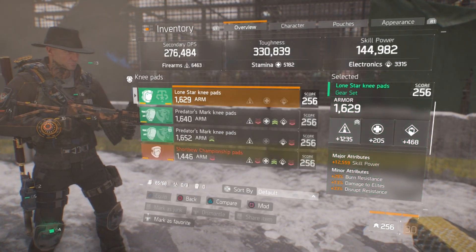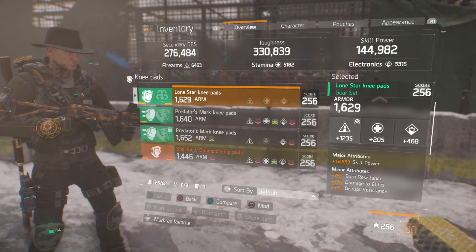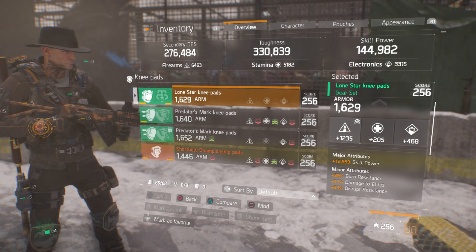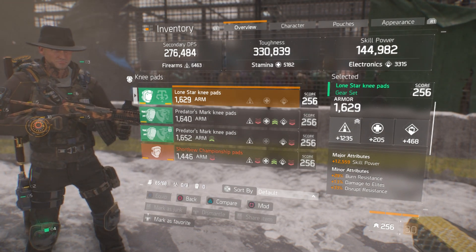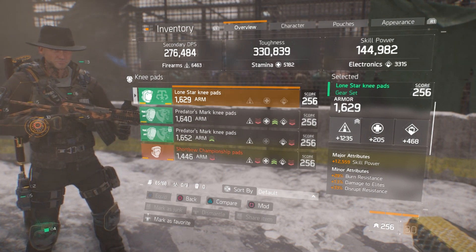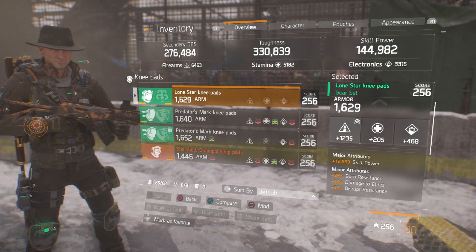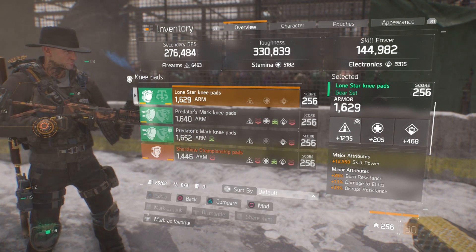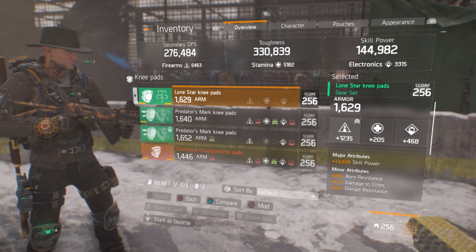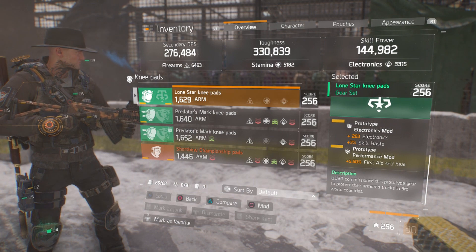Moving on to the knee pads — 1,235 firearms, which is a little below my cutoff of 1,250, but the best pair I currently have with a decent base armor roll. Major attributes include 12,559 skill power, and minor attributes are burn resistance, damage to elites, and disrupt resistance. The 13% damage to elites works for both PvP and PvE — though if this were strictly PvP I'd prefer shock resistance over damage to elites. The mod slot has 263 electronics, 3% skill haste, and 5.5% first aid self-heal.